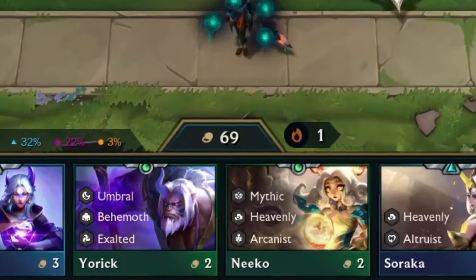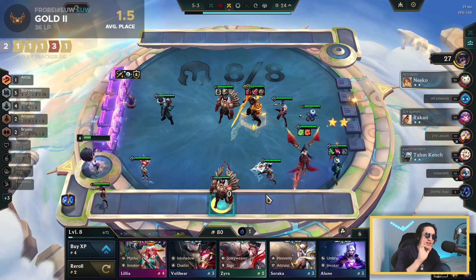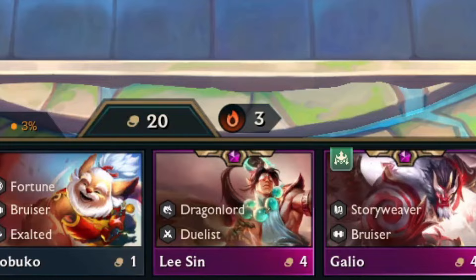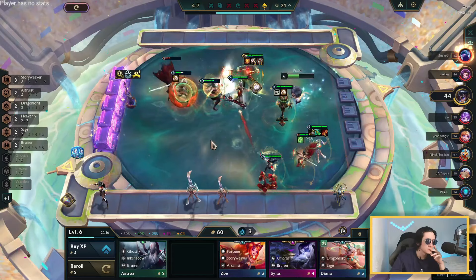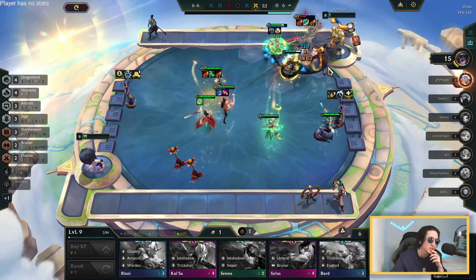Gold is the most important resource in TFT and there are many ways to earn more gold, but there are also an infinite number of opportunities to waste it. Making more gold means you can buy more XP and level up faster. You can also buy more expensive units and refresh your shop more often so you can find the specific units you want to play. This guide is here to help you manage your economy like a challenger player, and we will go through all the different ways to get more gold and the most efficient economy management strategies to win your games.